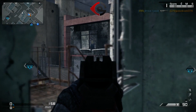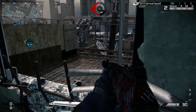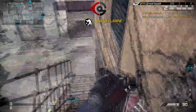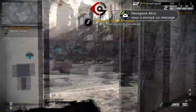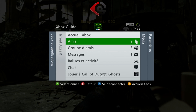Dans cette vidéo, je vais vous parler de la guerre de clans, car beaucoup de personnes connaissent la guerre de clans mais ne connaissent pas les subtilités. On va commencer tout de suite. La guerre de clans, qu'est-ce que c'est ? C'est comme la ligue de Black Ops 2 : vous avez votre équipe, votre clan, pas forcément limité à 4 joueurs. Vous invitez tous les amis que vous voulez.